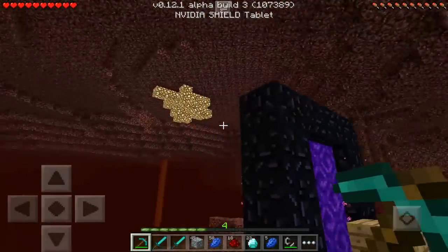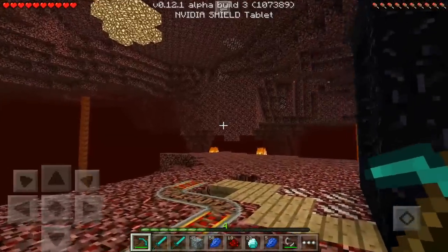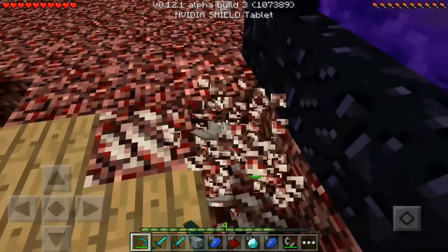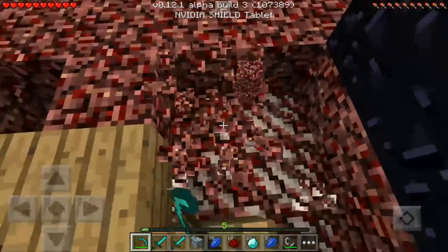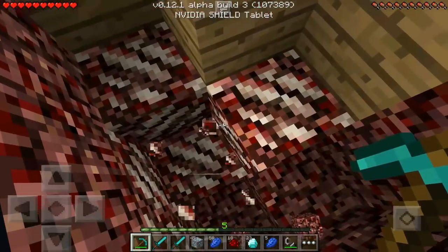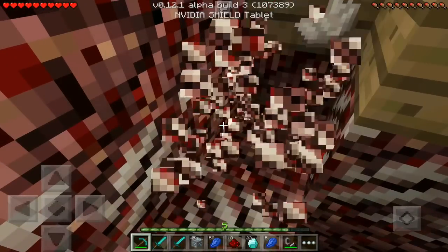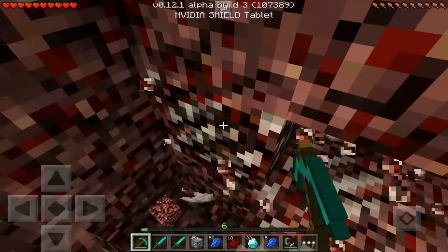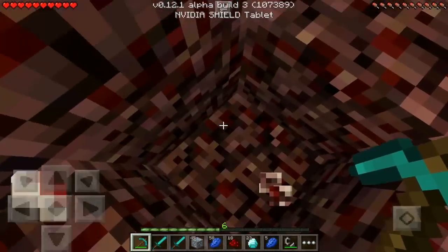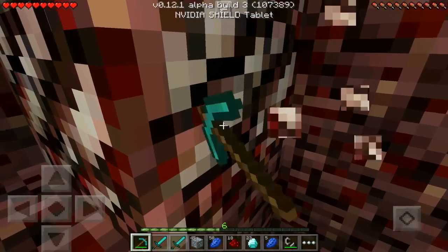As you can see, we are in the nether. What you want to find is blocks like these — the quartz blocks. What you want to do is break all of this and you'll get quick XP. There are plenty of these blocks and it's not very rare to get them. Finding these blocks won't be that hard. All you have to do is find a way to get to the nether first of all, and then you'll be good to go.